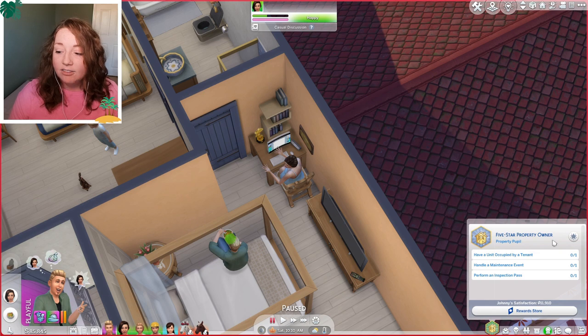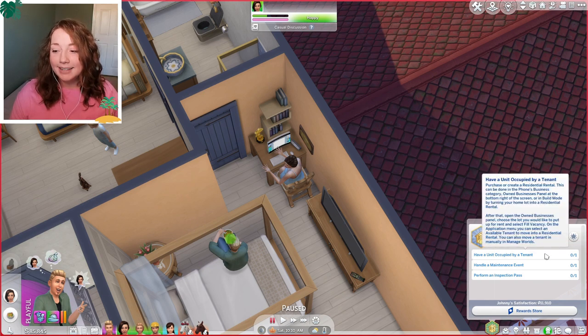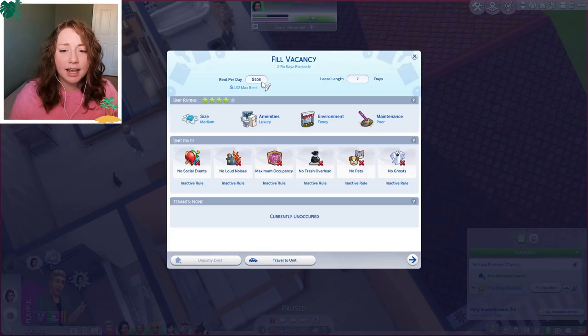Johnny I gave the Five Star Property Owner aspiration. He needs to have a unit occupied by a tenant, handle a maintenance event, and perform an inspection pass. So I'm gonna click Fill Vacancy. It says rent per day is 108 simoleons but we can't charge more than 432, so let's do 150 - I feel like 150 is fair. And the lease length is seven days - let's make it 14, why not.